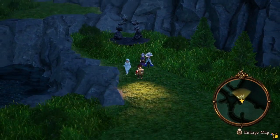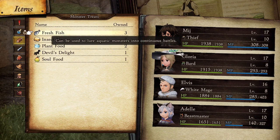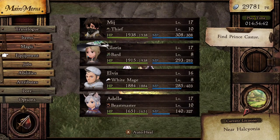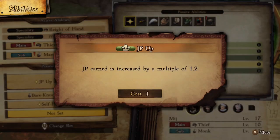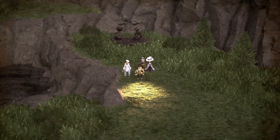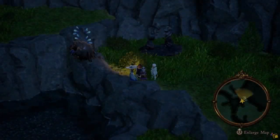One of the first jobs I'd recommend doing this method with is the Freelancer. This is also the menu where you'll find the bait items. The Freelancer has an ability that when equipped increases the amount of job points earned — there's JP Up and JP Up and Up, and when they're both equipped you get a 1.7x multiplier on job points. So that 762 JP you just saw gets multiplied by 1.7, bringing you to about 1,300 points.